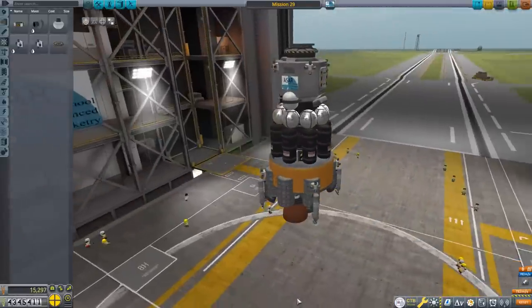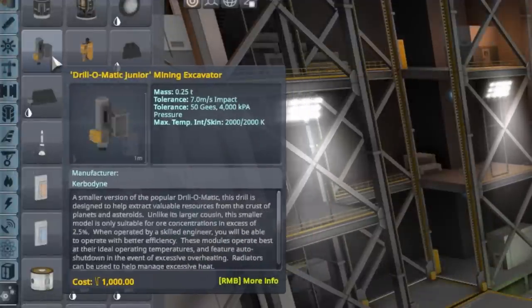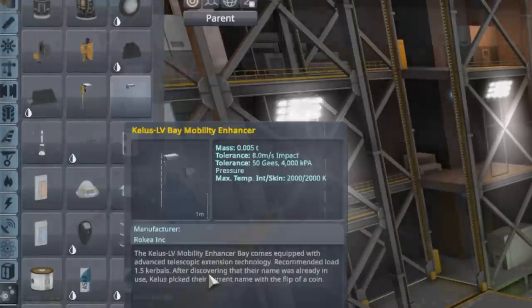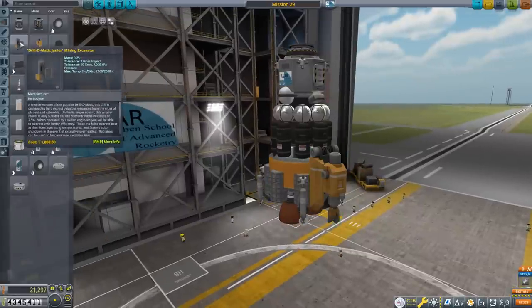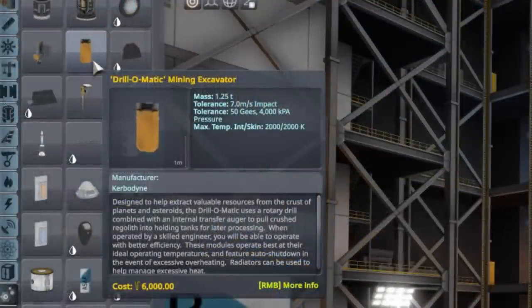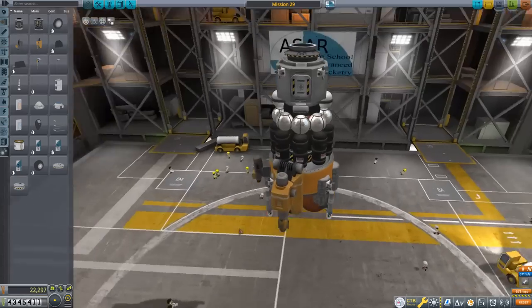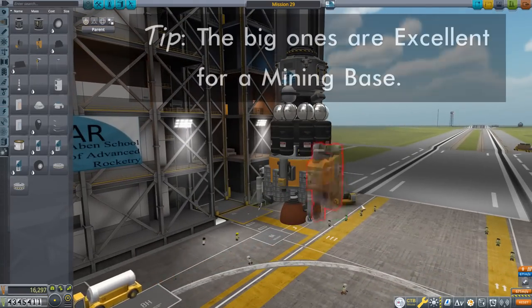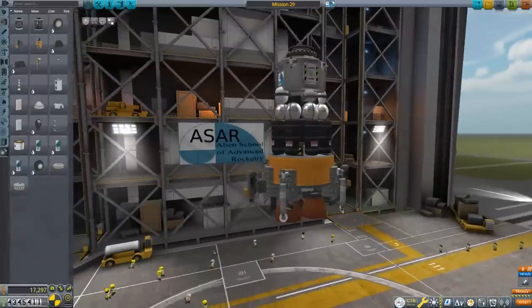This thing's central function is drilling, and there's a key part I haven't put on yet: the drills themselves. Under utility there are two drills — the Drill-O-Matic Mining Excavator and the Drill-O-Matic Junior. The big one is 1.25 tons while the small one is only 0.25 tons — a full ton difference. For this lander it's obvious we'll use the smaller ones, so we'll attach them to the Oscar B tanks I've already prepared.